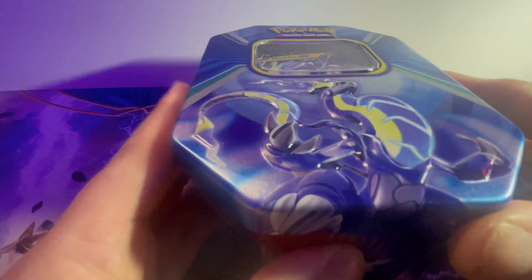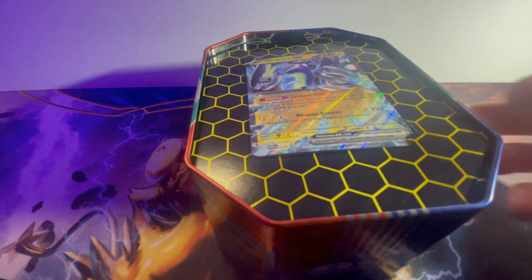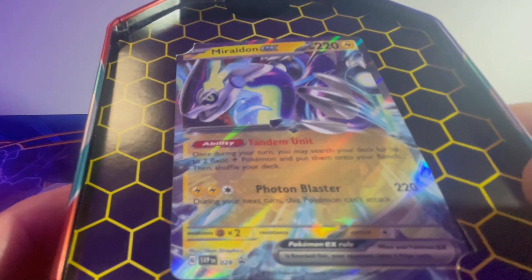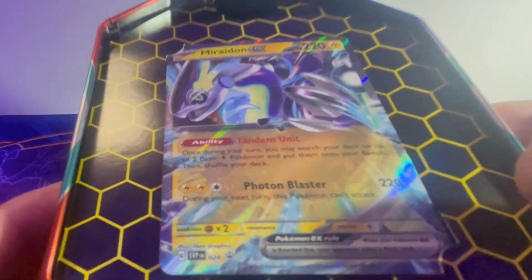Let's get the plastic off this. We have got the Marowak tin. I'll pop the lid - and we have got that cool-looking promo card of Marowak EX. Now that's a nice looking card. I'm just going to keep it like that for a minute - I'm not going to pop it out yet.